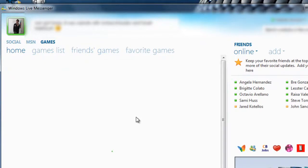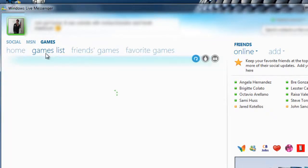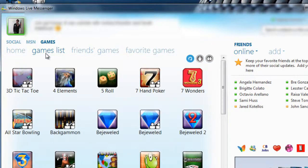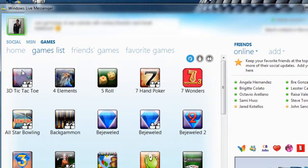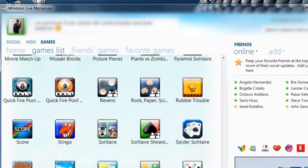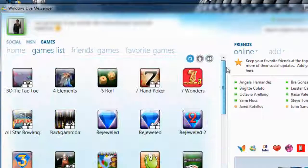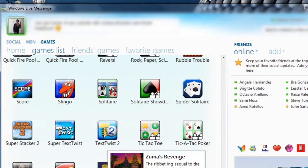If I were to download a game, I would just click on it and we'd have a download option. We can connect Bejeweled 3 with MSN Games to Messenger. Here are all the games in the store — there are quite a few, probably around twelve or so.